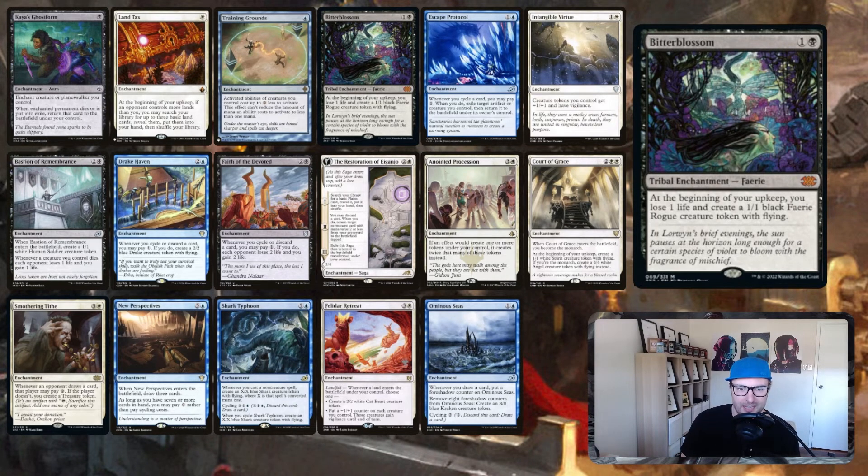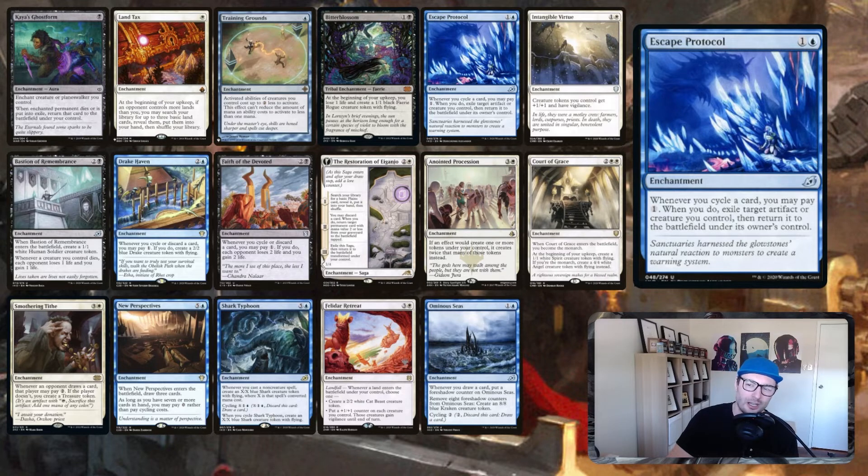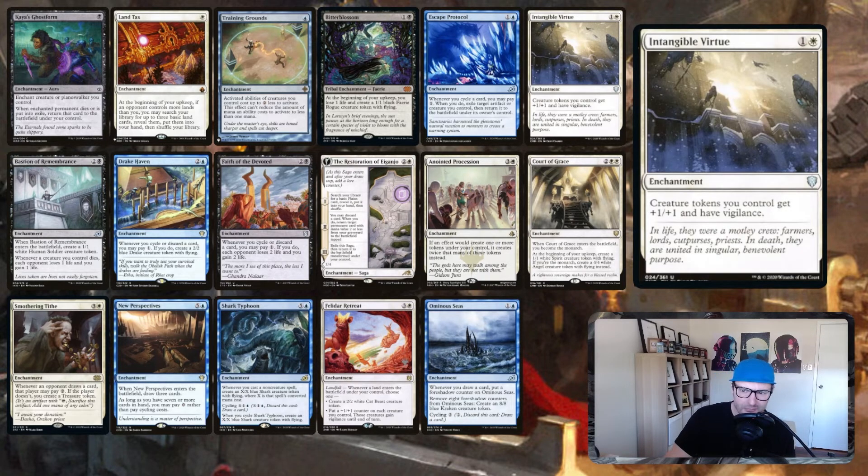Bitterblossom: each turn we make a token, and with a commander that draws a card whenever we make a token, each upkeep we draw an extra card. Escape Protocol: whenever you cycle a card, you may pay one; if you do, exile target artifact or creature you control then return it to the battlefield. So cycle a card, pay one, flicker our Sol Ring, cycle again, pay one, flicker again. It's not infinite since there's a finite number of cards in the deck and no loops — just great extra value from cycling.